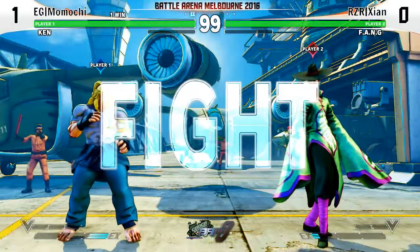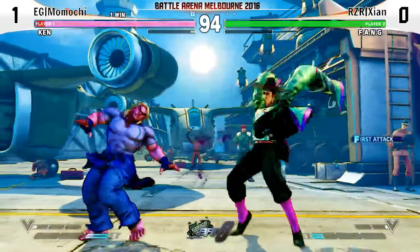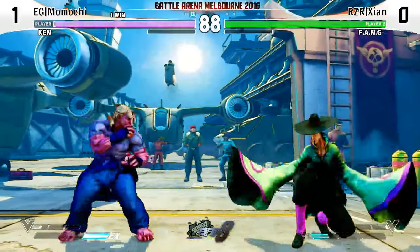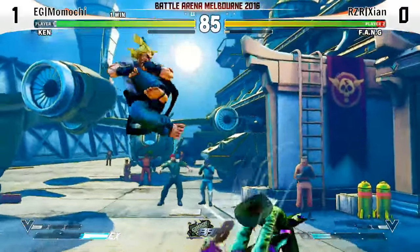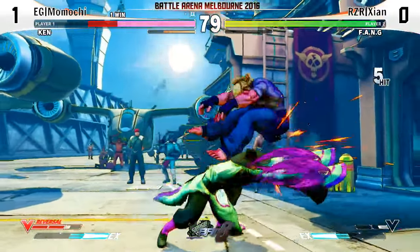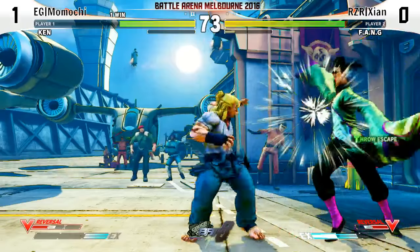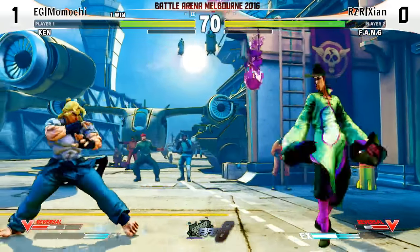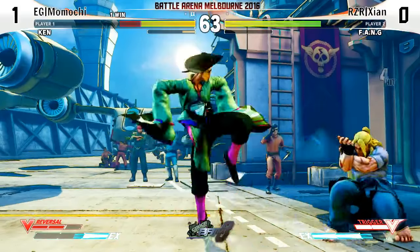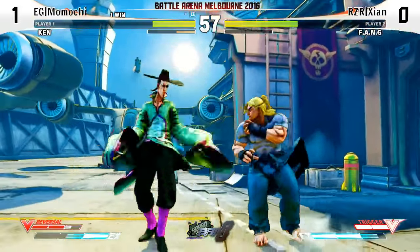Round two, fight! I'm trying to find a good spot here, it looks like. I feel like Ribena for some reason — I want some of that violence. Shoutout to Ribena, the good purple stuff. EX Fireball making Ken very plus. Nice uppercut — finds the thread through the middle, cross up. Another one, that was worth it. And he is just lying down, chilling out.